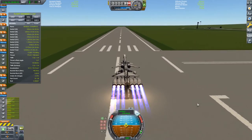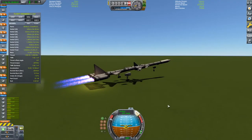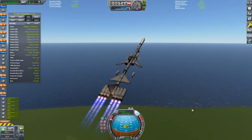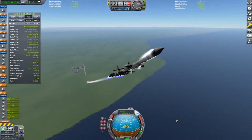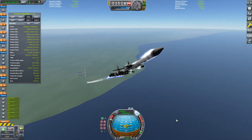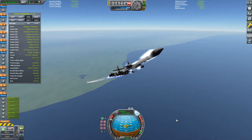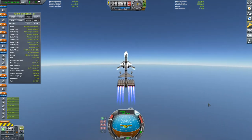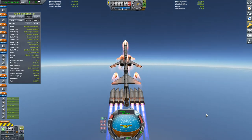Onto the rocket itself - I don't know whether to call it a rocket or a space plane, because it has wings, but it ditches those wings as staging goes on. The first stage, as you can see, is six Whiplash engines. I had to choose between Whiplash and Rapier engines. I went with Whiplash because individually they are 0.2 tons lighter than Rapiers, and they have an additional 800 seconds of specific impulse. The tricky part is Rapiers have higher maximum thrust, so we'd go faster with them - but I went with the weight-saving option.